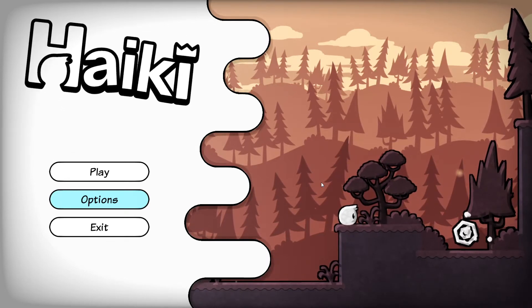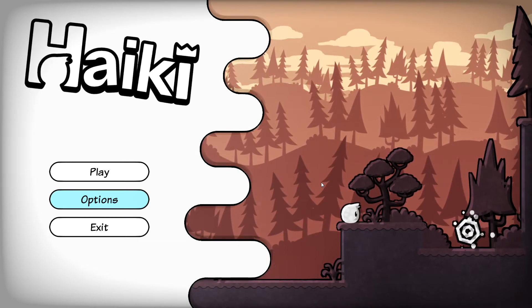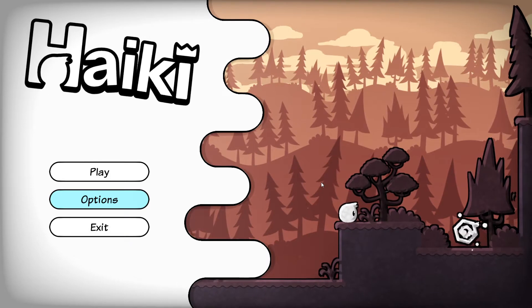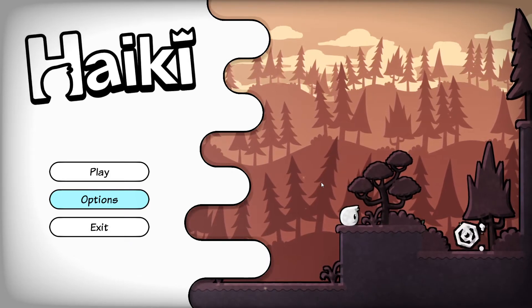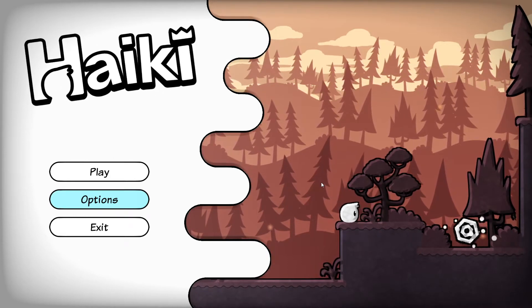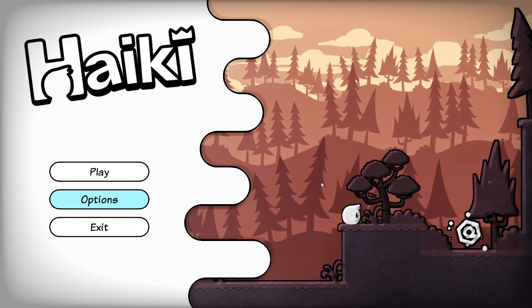Hello and welcome everyone, I am Ducky O'Brien and today I'll be going over a game called Haiki. Haiki was developed by Richard Hornig, published by Application Systems Heidelberg, and it was released onto the PC on June 2nd, 2021, with an MSRP of $9.99.